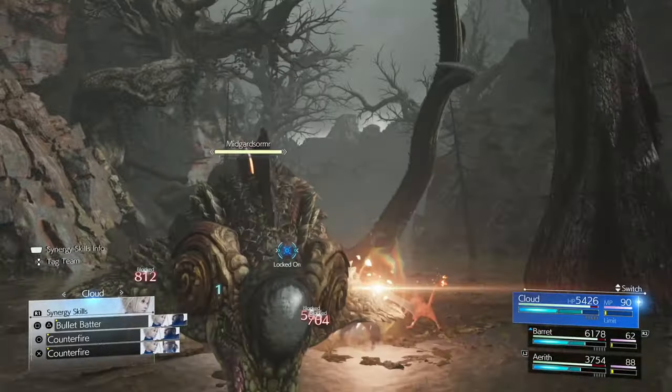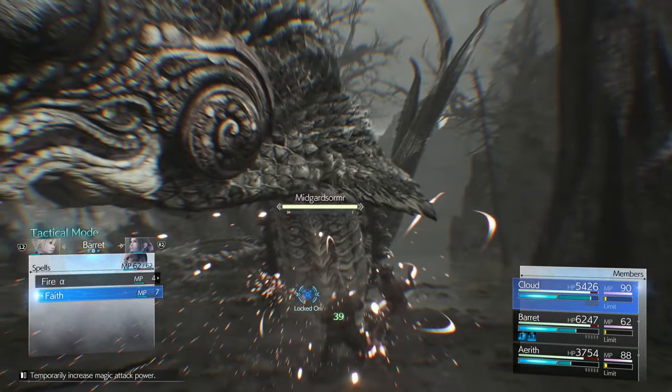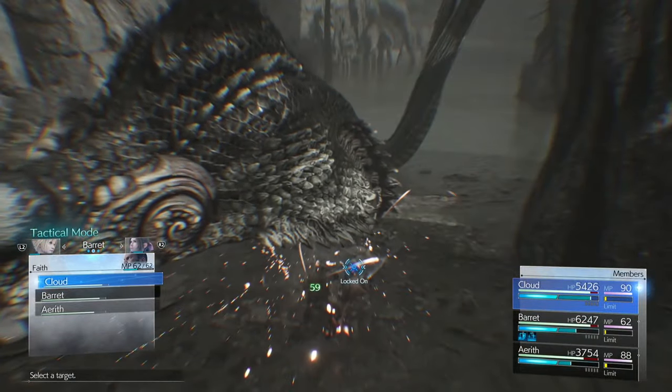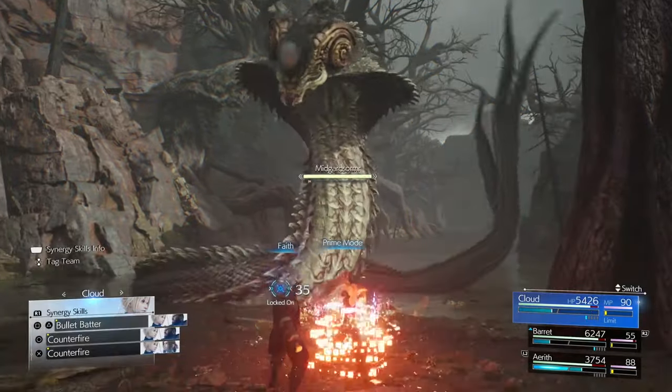So to begin with, straight away go into Punisher mode and block. After blocking that first attack, Barret is going to use Faith on Cloud, and as soon as he does that, Cloud is going to use Prime mode.